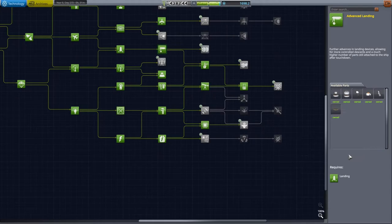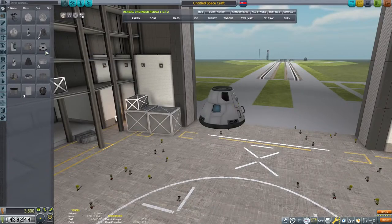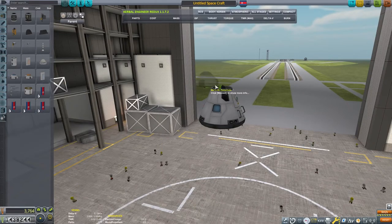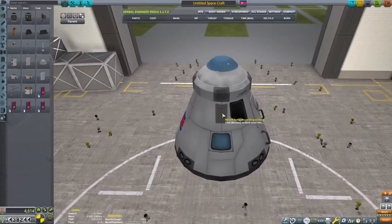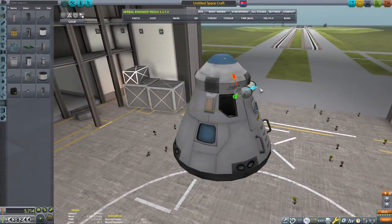I just don't have any plans for those additional parts currently. Now in the vehicle assembly building we can prepare our craft. Let's discuss what we need for this mission — beyond the basics of a capsule, parachute, and heat shields, we'll need to consider every phase of the mission.